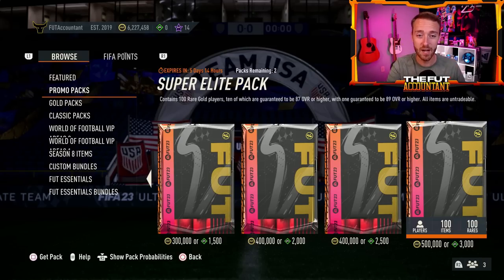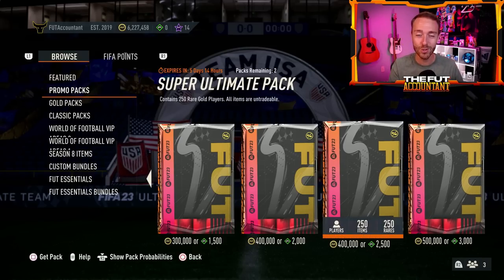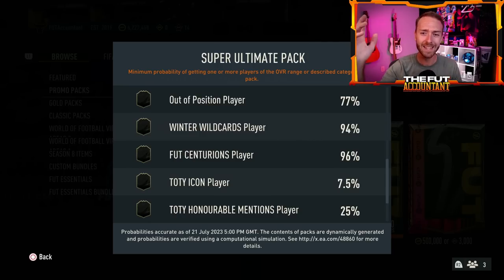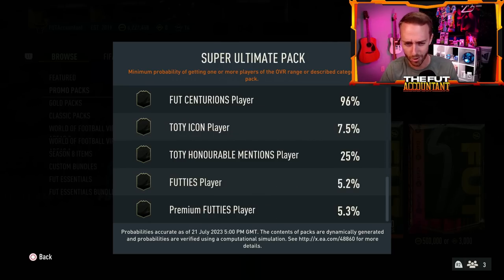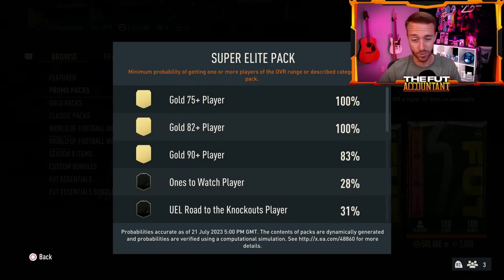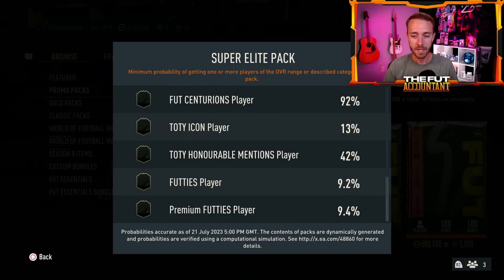Yesterday on Saturday we had some store packs added — the 250 gold rare players pack, which you can open two of, is only 400K. Looking at the percentages: 96% Centurions, 94% Winter Wild Cards, only 5% for a Footies player or premium Footies player. For the premium Footies slot it's probably Jettson Fernandez, and for the regular Footies it's probably Bennacer. The actual pack weight for Ronaldo, de Maria, Julian Alvarez, and Joe Gomez is very very low.